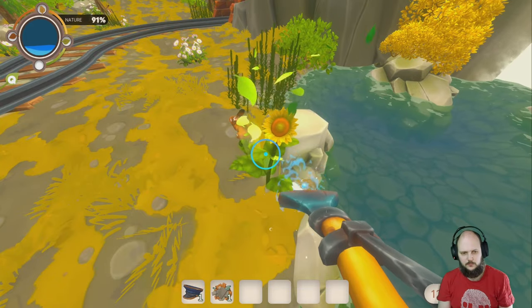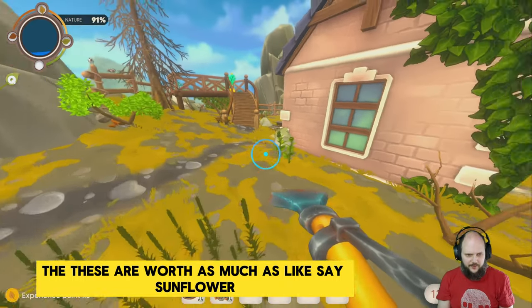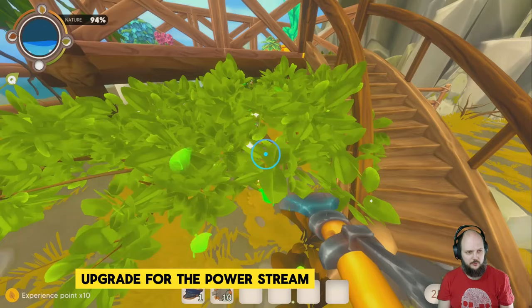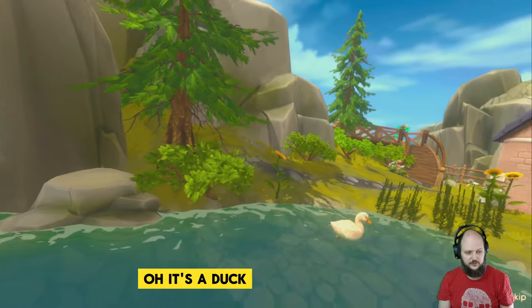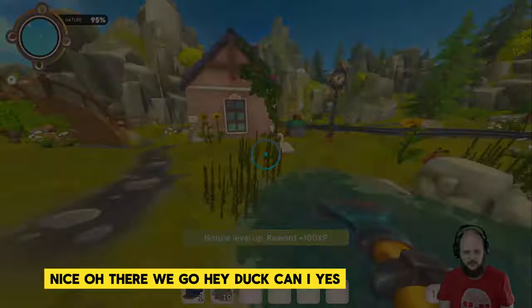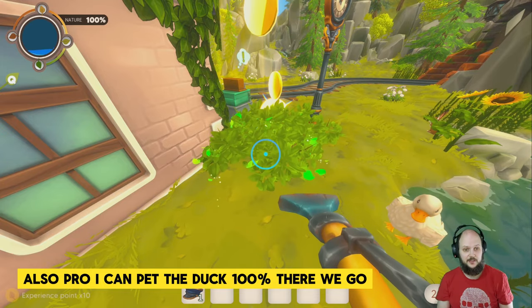Depending on what plants you need to do, it seems every plant is worth almost the same. So those little ones are worth as much as a sunflower, which costs three pops, while the other one just pops once. Level 13 — upgrade for the power stream one. There we go. Oh, it's a duck! This place is pretty now, very pretty. I can pet the duck — nice. Also a pro: I can pet the duck. 100% — there we go.